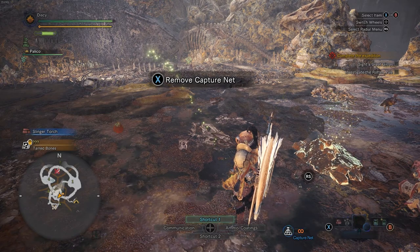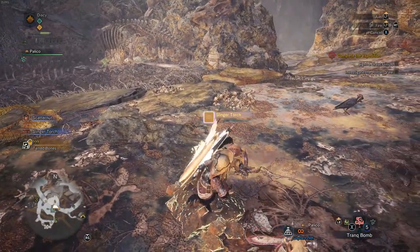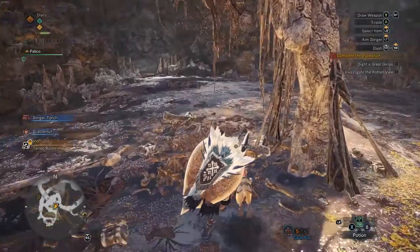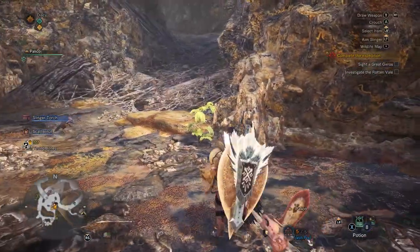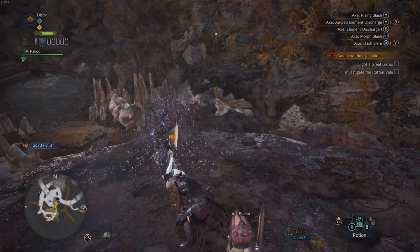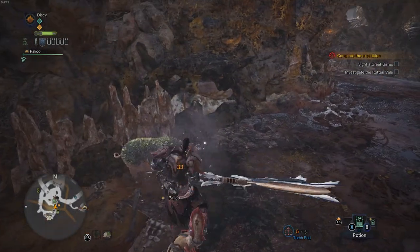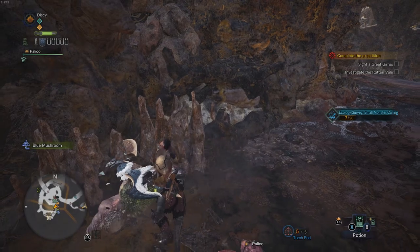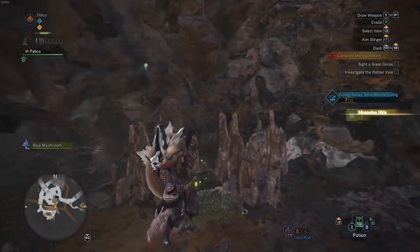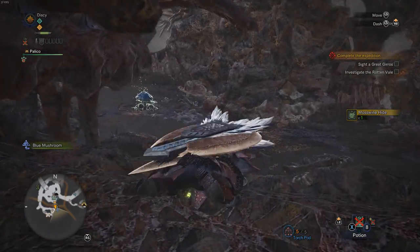Vigor Wasp delivery — is that for a mission? Scatter nut. Anything else here? I'll kill this guy. Don't run, gotta kill some small monsters, you know. Moss wine, dirty wine, moss wine. Sight a Great Gyros and investigate the Rotten Vale.